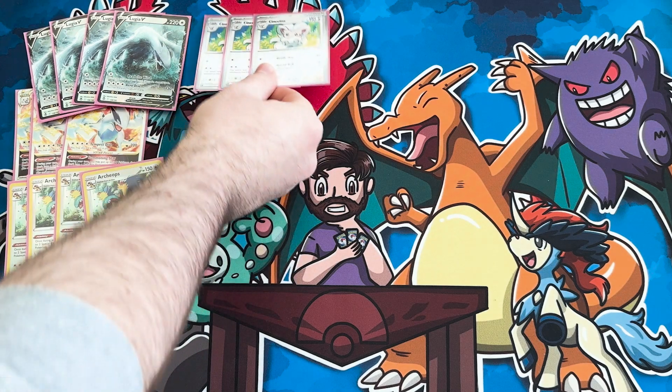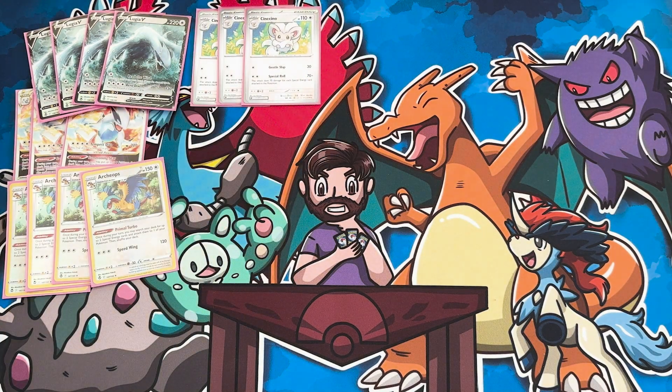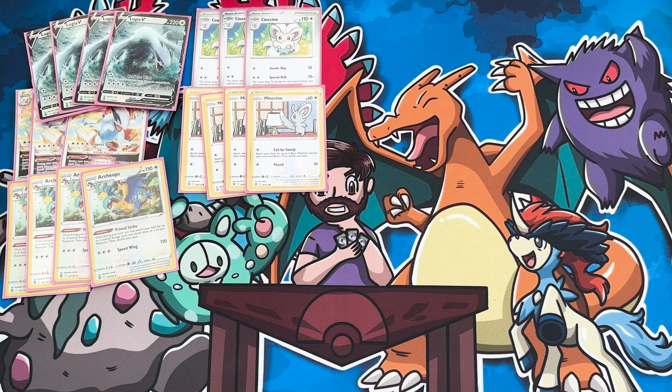The newest cards — we've got a 4-3 line of Cincino. I've seen a lot of 3-3 lines, but I think with the Call for Family attack on Mincino, I do like the 4-3 slightly better, able to just flood the board with these as and when you need to. These are your main attackers, so you do want a ton of these in play throughout the game. We can't use anything like a Super Rod in this list as all our energy is special. I like the 4-3 — it works for Lugia and it works for Mincino.